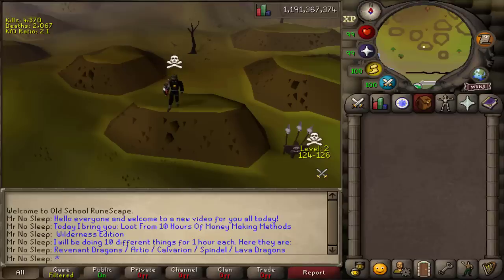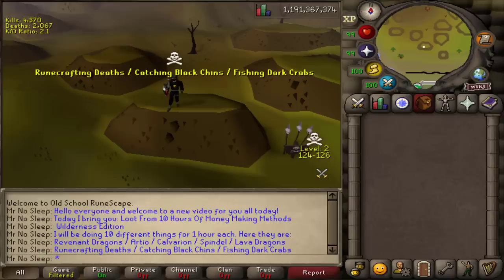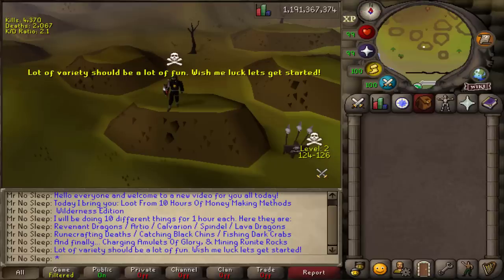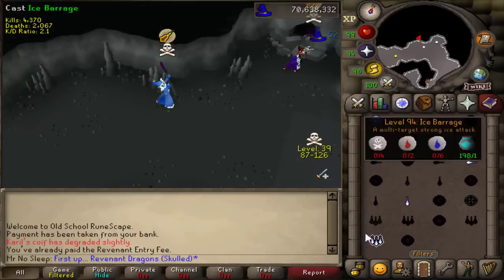Starting at Revenant Dragons and then moving on to Vet'ion, Calvar'ion, Spindel, and then Lava Dragons. Then switching it up to Runecrafting Death Runes, Catching Black Chins, and Fishing Dark Crabs. Then ending with Charging Glories and Mining Rune Rocks. A lot of variety and it should be a lot of fun.